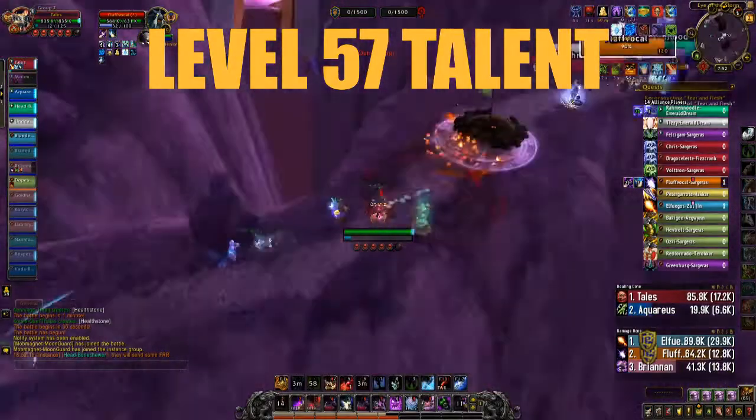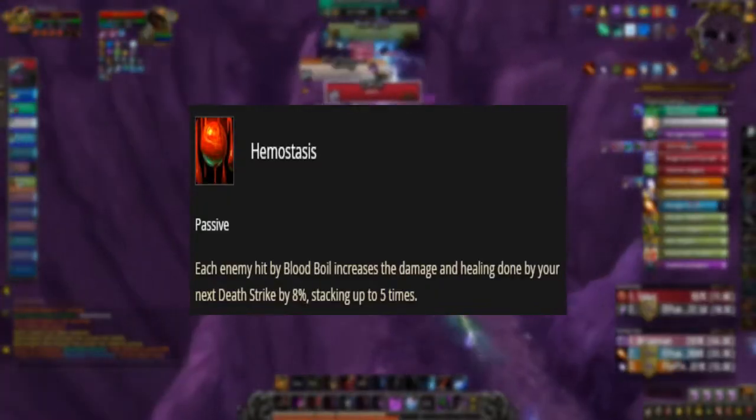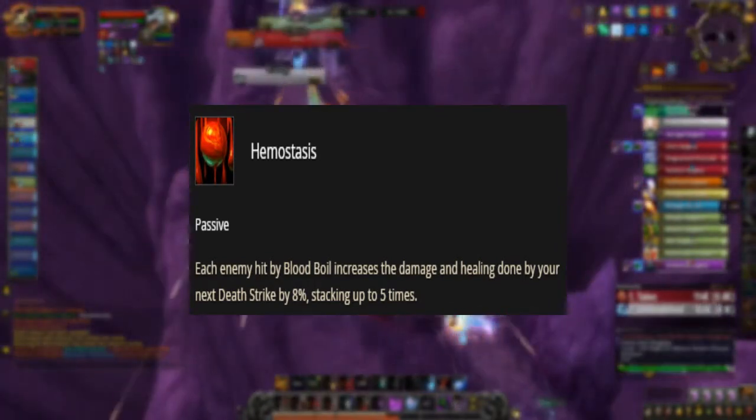Level 57 talent. In this tier, we will be choosing Hemostasis, as it increases Death Strike healing and damage based on how many Blood Boils you use.